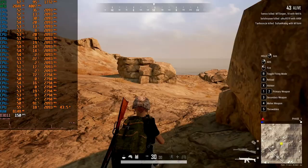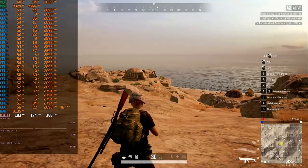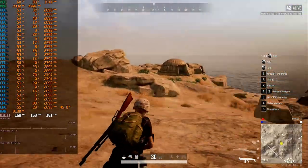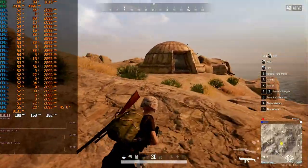Next up is PUBG, a game demanding on the graphics card. At medium settings and Full HD resolution, the graphics card is almost fully loaded. Minimum FPS is 129 and average is 162 FPS — the frame graph looks fine and the game runs without any problems.